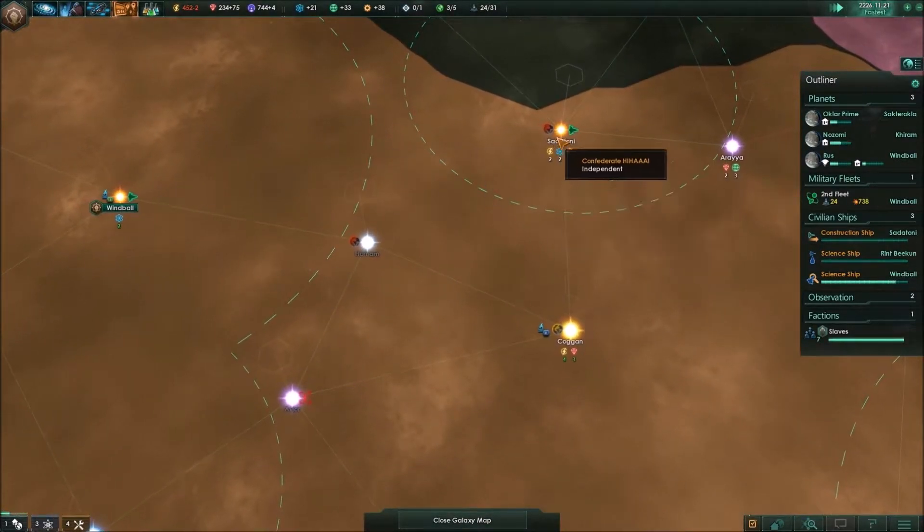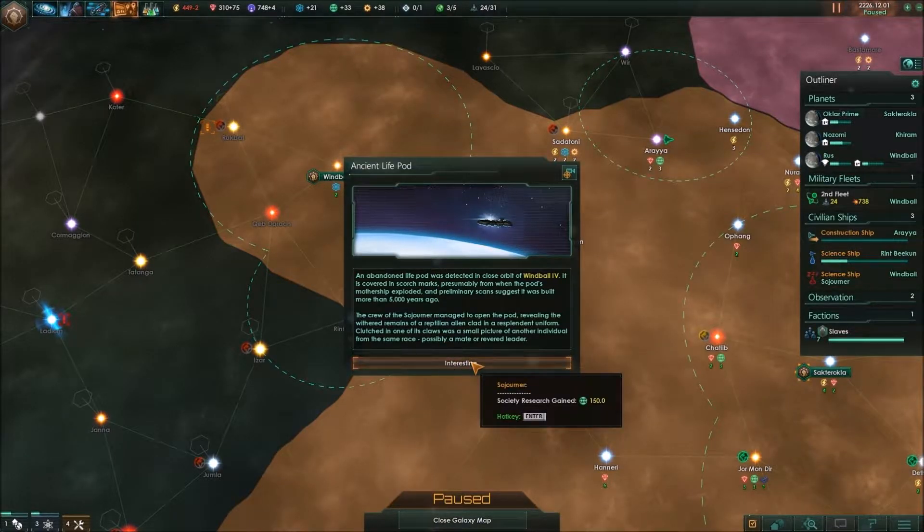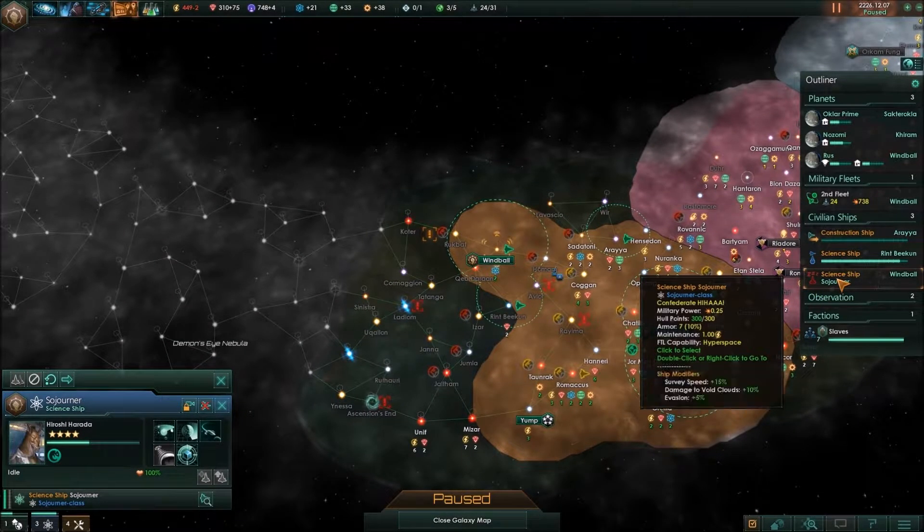Hi guys, my name is Martin. Welcome back to Stellaris. We're just going to unfold the game and get going. And we're going to finish an anomaly, which gives us a lot of society research, which is lovely.